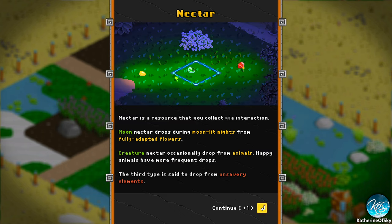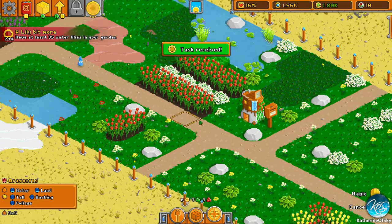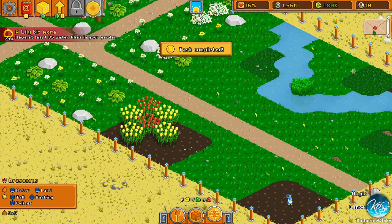So this is what we've been collecting on the ground at night — it's a resource you collect via interaction, you've got to click it. Moon nectar drops during moonlit nights from fully adapted flowers. Creature nectar occasionally drops from animals — happy animals have more frequent drops. That's blue, that's the green, moon nectar is the yellow. The third type is from unsavory elements, like all those little red gnomes that were just killed. Adaptation is a measure of the natural item settling in — it increases item value affecting daily income and reclaim value. The longer an item stays in the same spot, the more adaptation it has. When you move an item, it loses some adaptation, and longer distance leads to more adaptation loss. So you really don't want to move stuff around.